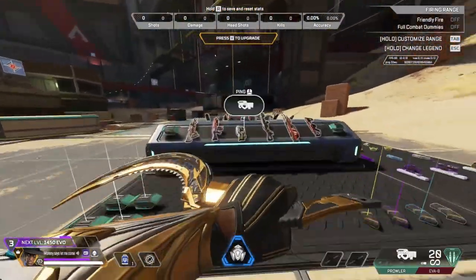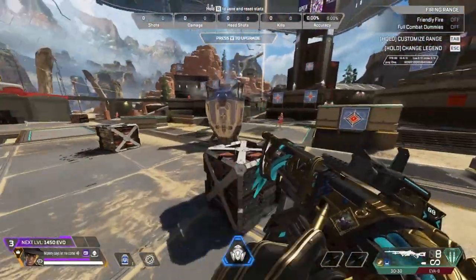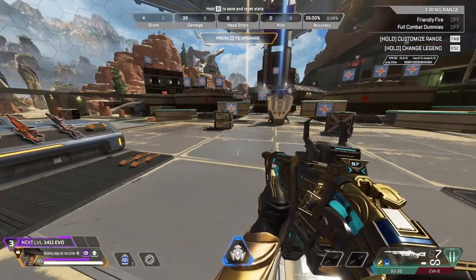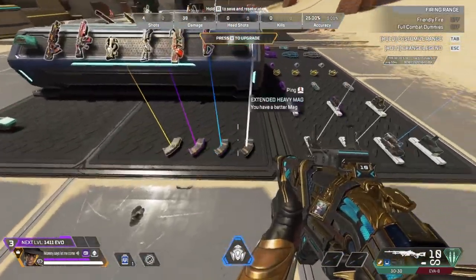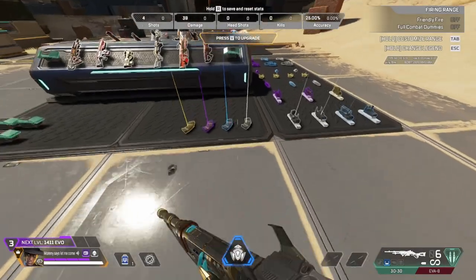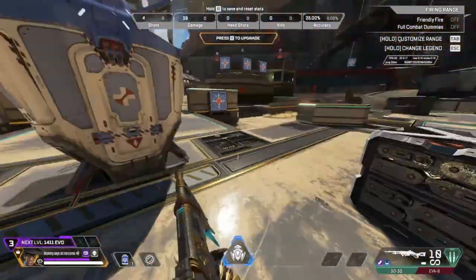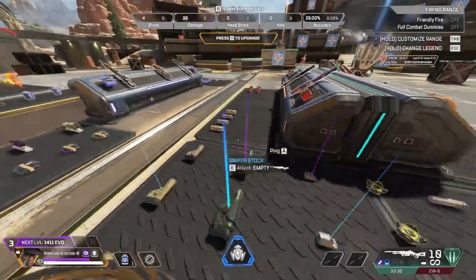Of course, we have gun changes — that happens every season, so nothing too crazy there. A big one is the damage for the 30-30 dropped; base is 39 now. It's single reload. And the max mags are different — now it's 7, 8, and 10. It used to go up to 12, so it is a minor difference.